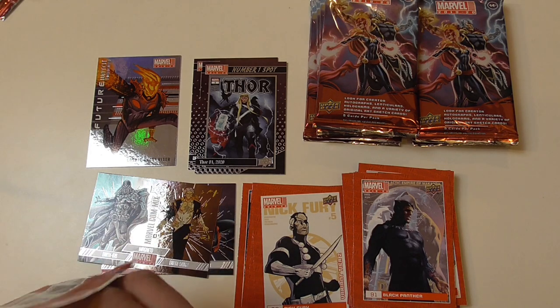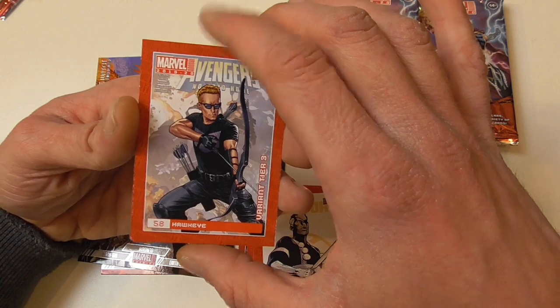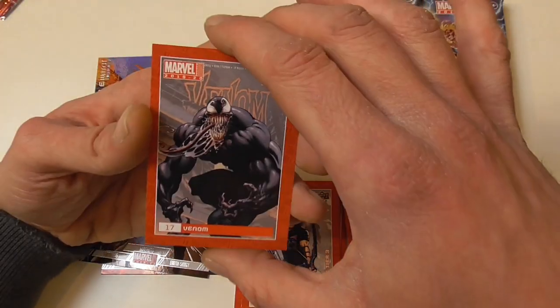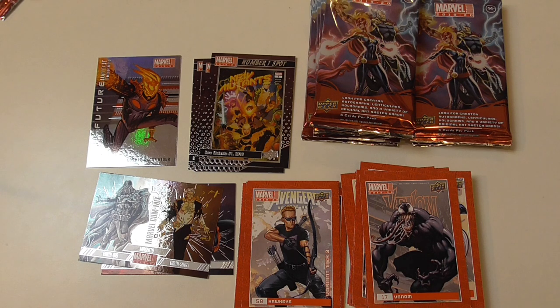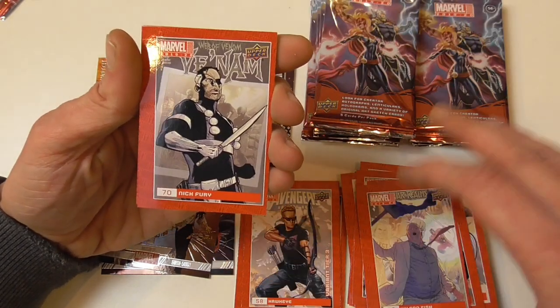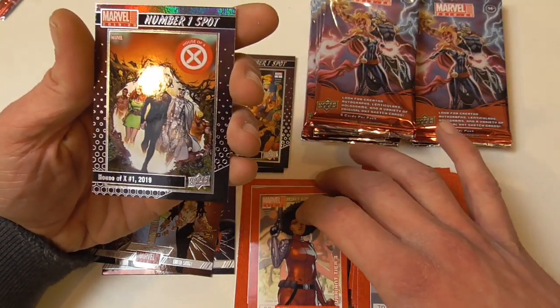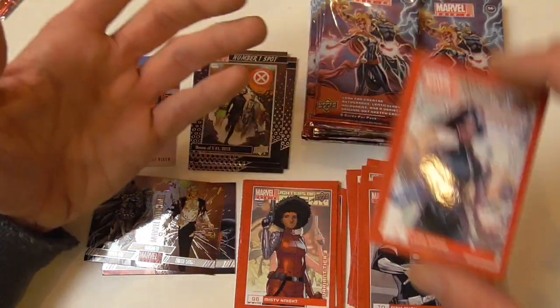Upper Deck are really messing up here with the base set. Brawn Hammer, White Fox, Hawkeye variant tier 3, and number one spot The New Mutants 2019. Then Venom. Wilson Fisk — whoever cut these cards should be fired. Nick Fury, Nick Fury variant tier 3, and number one spot House of X 2019. And Luna Snow base.